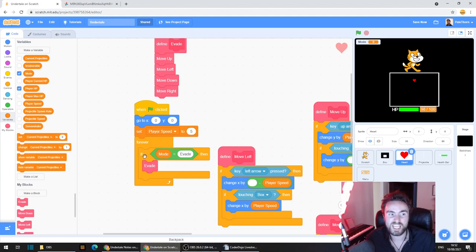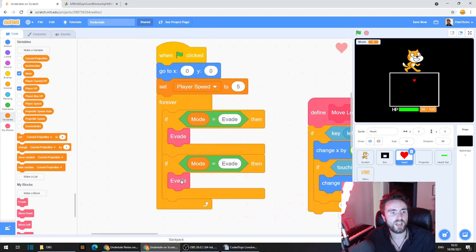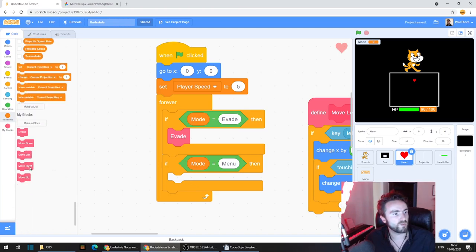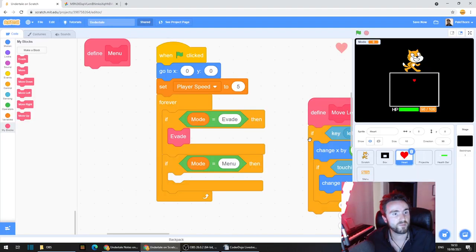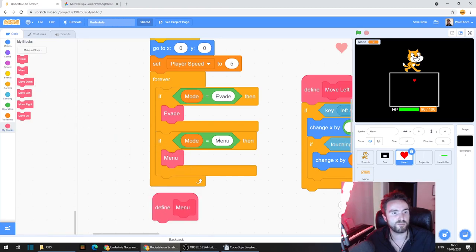Right click the if block and duplicate it, put this directly below. Get rid of the 'evade' value here and type in 'menu'. We're going to have a whole bunch of different things that happen when we are in the menu mode. Go to my blocks, click 'make a block', and call this 'menu', then press OK. Move 'define menu' down by itself with plenty of space underneath it, and grab the menu block and put it inside our 'if mode equals menu'.